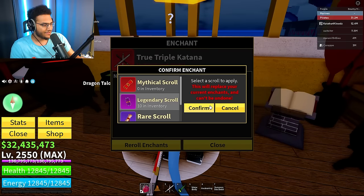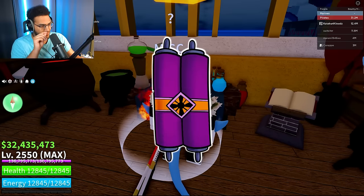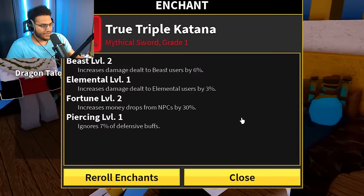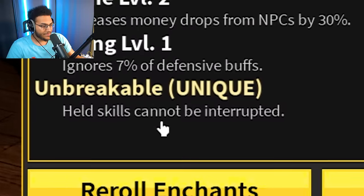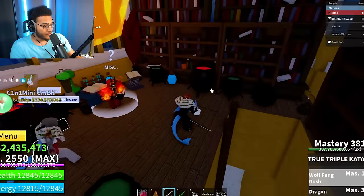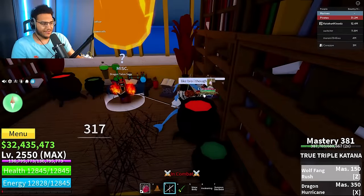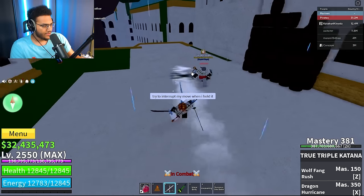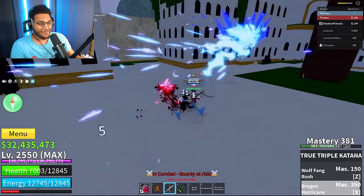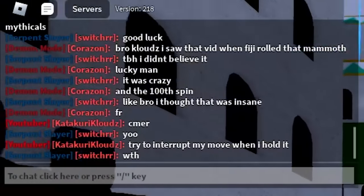We got sharpshooter unique for our first roll — not bad, but we need something better. Second legendary roll: unbreakable unique — held skills cannot be interrupted. Wait, that's actually really nice. I feel like that pairs really well with true triple katana. So if I hold this move, I can't be interrupted? Let's test this — I'll hold dragon hurricane and he's going to try to interrupt me. It's not interrupting it — he did a whole hold move and it didn't stop it. Look at him, he's so confused. Enchants are going to make PVP game unbalanced.